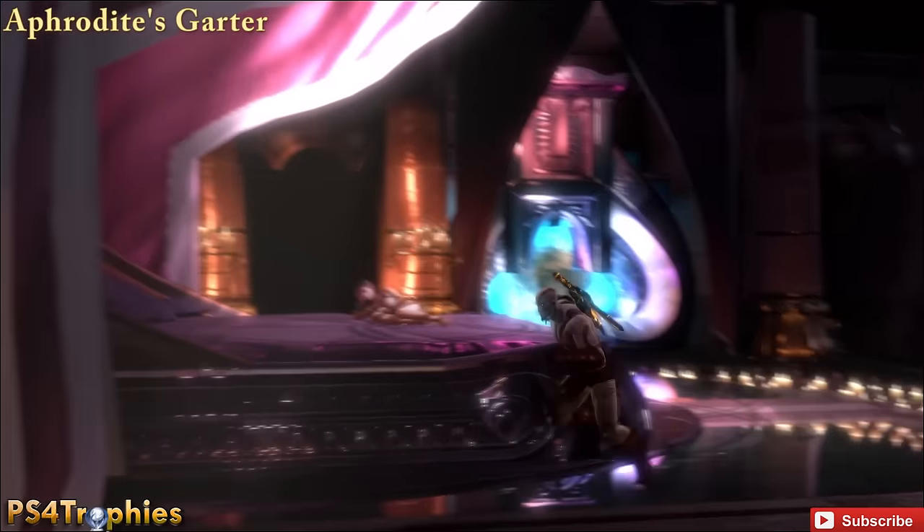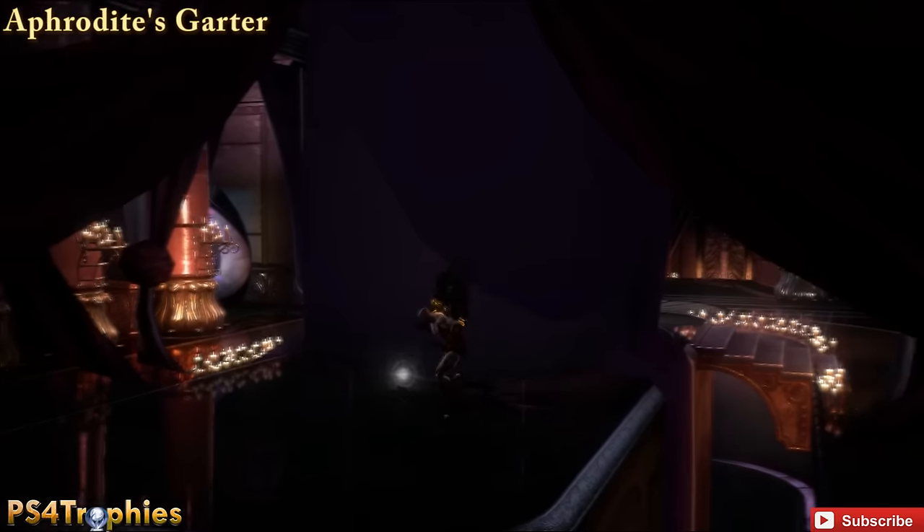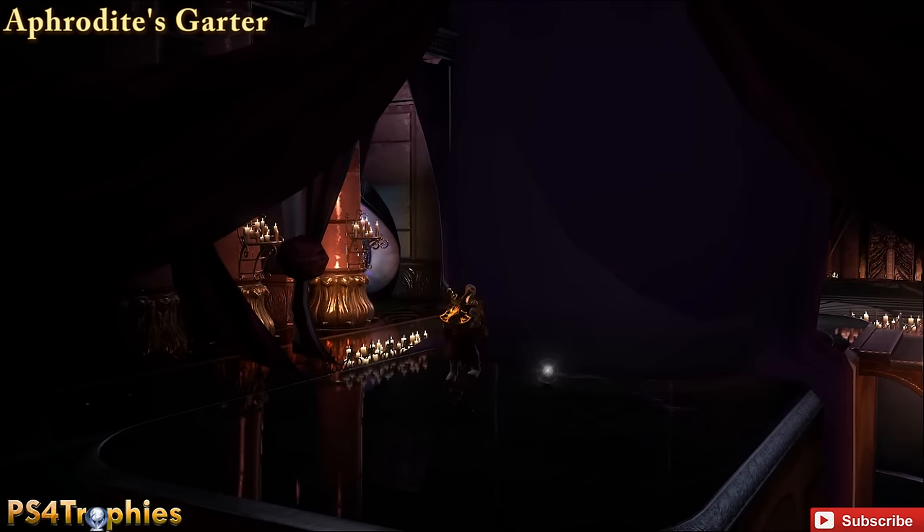Then approach the bed and complete the little sex minigame. Before going on, just go around to the back and you'll find Aphrodite's Garter.